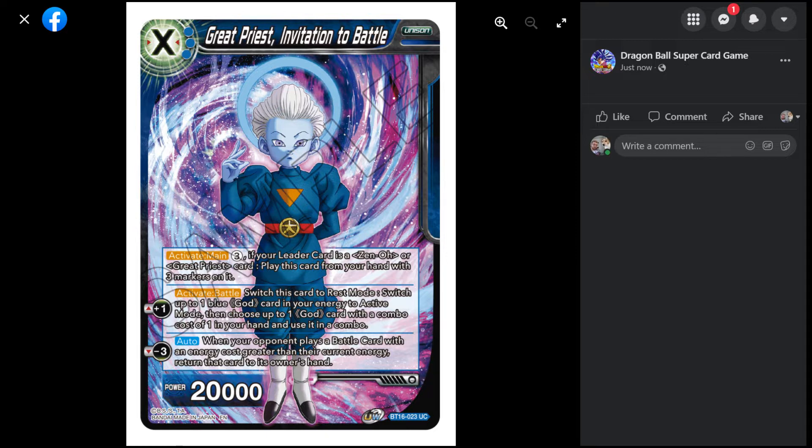Ignoring Super Shenron for now — we'll come back to that at the end. Invitation to Battle Grand Priest is a free specified blue unison. Activate Main: pay three — if your leader card is a Zeno or Grand Priest card, play this card from your hand with free markers on it. It's free unspecified, which is how you'd play it in a red or multicolor deck. It's a 20k, so it's tough to remove by battle. It has Activate Battle: plus one, switch this card to rest mode, switch up to one blue god in your energy area to active mode, then choose up to one god card with a combo cost of one in your hand and use it in a combo.